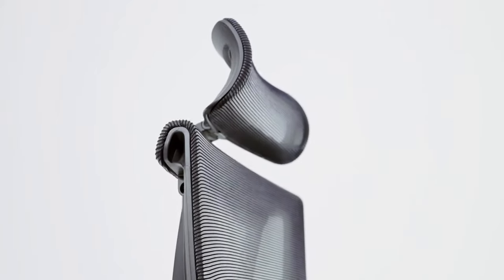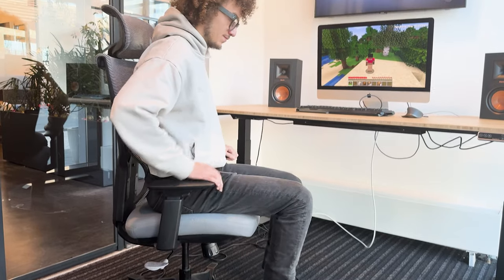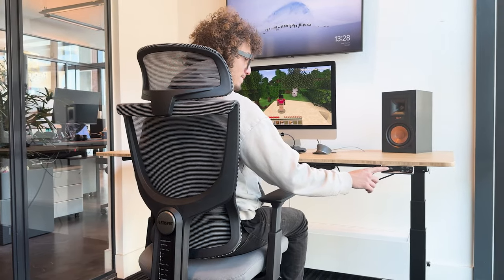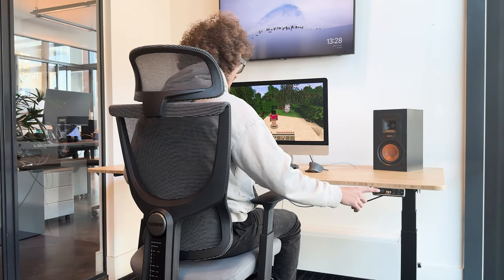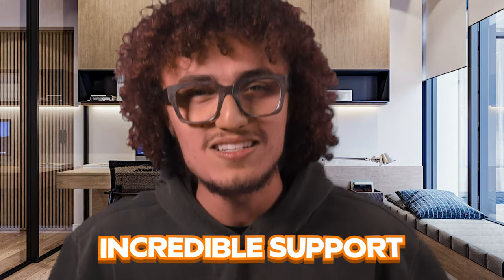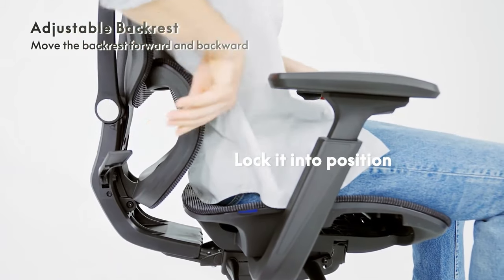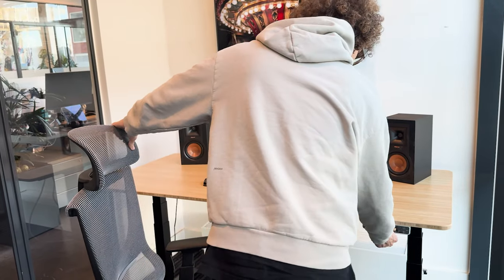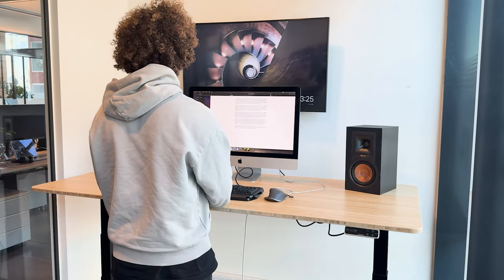The E7 Pro has a whopping 440 pounds of weight capacity — I can put as much gear on it as I want. And all of that for a price that doesn't break the bank. There's also the FlexiSpot C7 Premium Ergonomic Office Chair — the perfect companion to the E7 Pro standing desk, giving you the best of both worlds. The C7 Premium Ergonomic Office Chair combines extreme comfort and incredible support, something my increasingly aging back definitely appreciates.